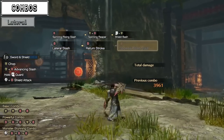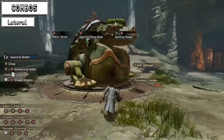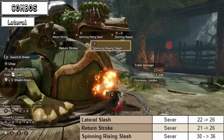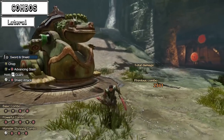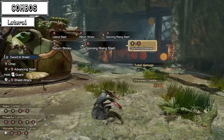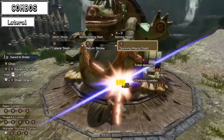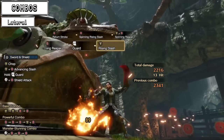Next up, the lateral combo, which already existed in Rise base game, however used to be much weaker before Sunbreak. Fortunately, with the new buffs it received, the raw damage of the entire combo, as opposed to the quick execution of it, makes it the new bread and butter for Sword and Shield. In many situations and with most builds, it should be the combo you go for when attacking a monster. It starts off with the lateral slash, chaining into the return stroke and ending with a spinning rising slash. Simply looping this combo into one another results in high DPS, and the spinning reaper allows for quick repositioning as well.